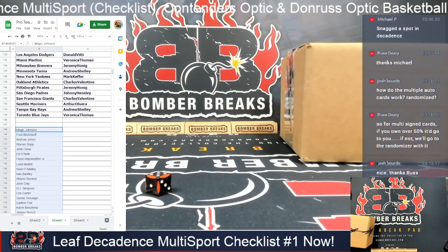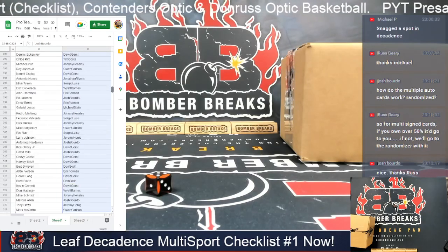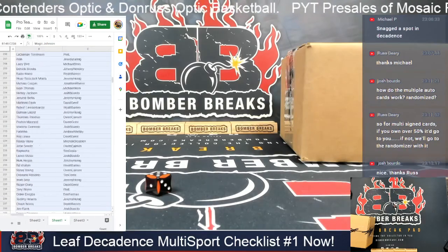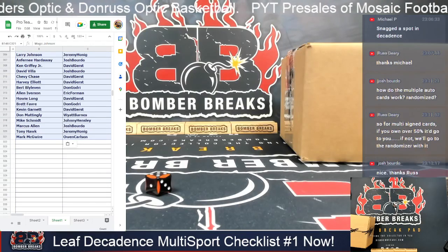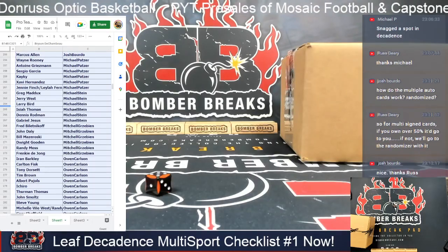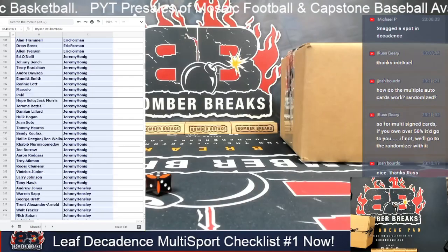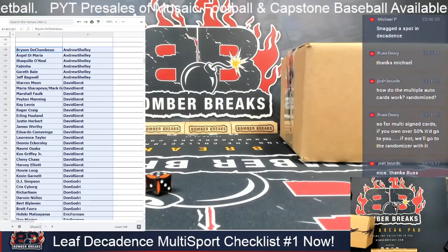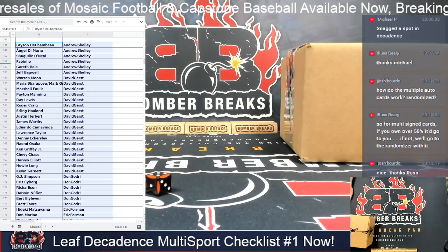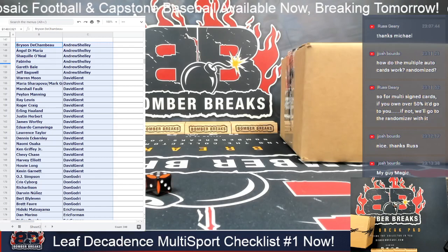So we scroll all the way to the top to Magic and put Josh's name in there. This is a giant list that's not going to fit on my screen, so I'm going to format it — put it a bit bolder so you guys can see it better — and sort it by customer so you have all your names grouped together. I'm also going to do a blog post on bomberbreaks.com that will have the full list as well.